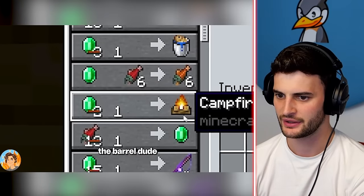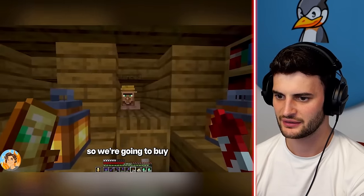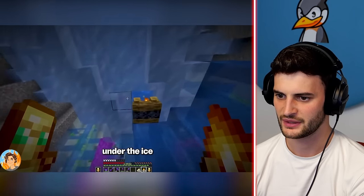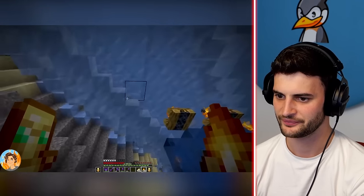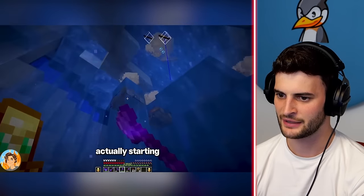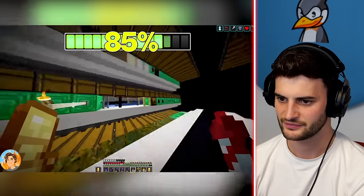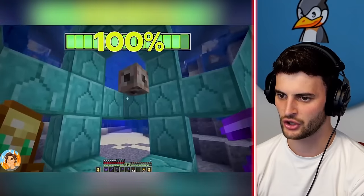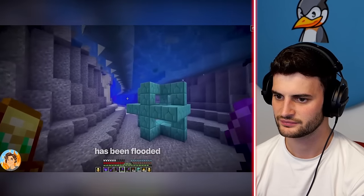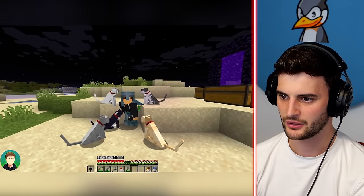He's placing campfires all under the ice — yeah, the progress is getting there. He's flooding this area. I guess he's building an ocean biome. It's annoying to remove all the campfires, but a conduit — or even just water breathing — fixes the breathing issue. And this whole room has been flooded. It's kind of crazy that he's still in the End dimension.